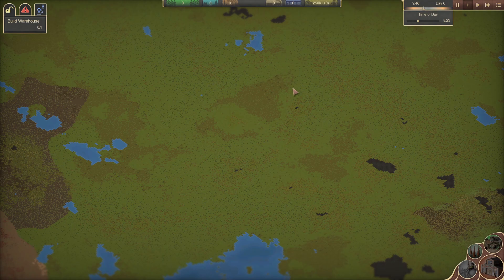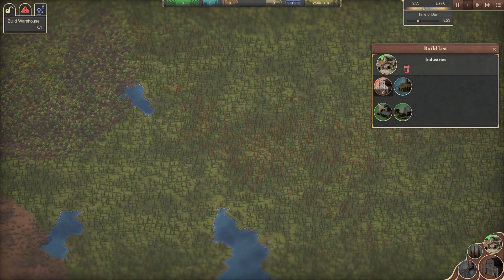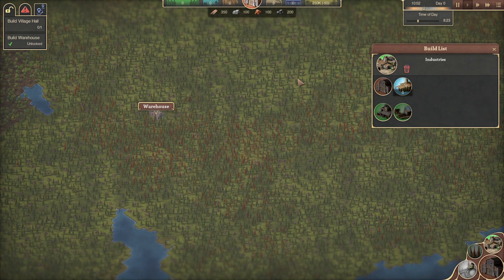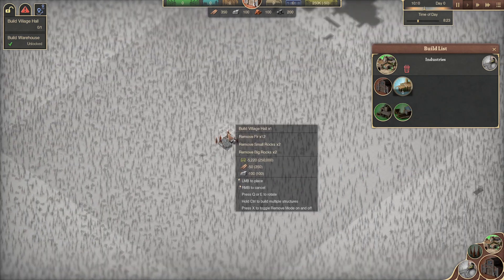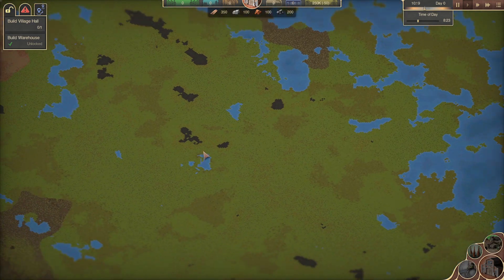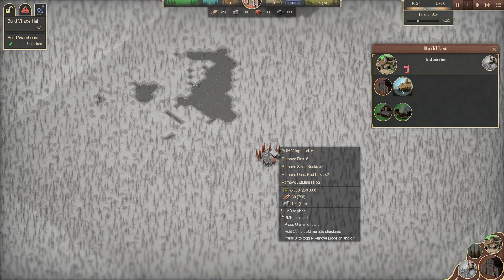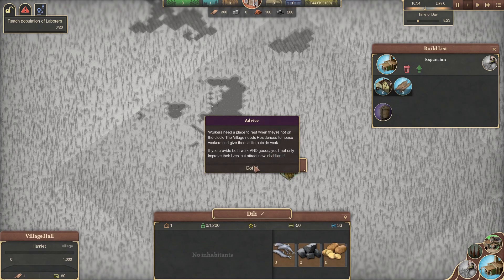If we build our town up this way that should work out just fine. We can always move it just in case. Now a village hall — maybe from here we expand. We are going to need some fishing. I still think this is a good spot. We'll build the village hall right here. Workers need a place to rest while they're not on the clock, and the village needs residents as workers.